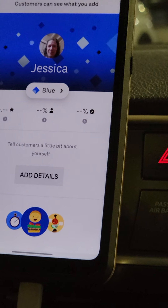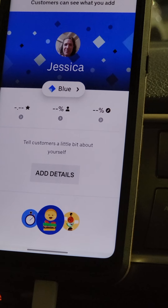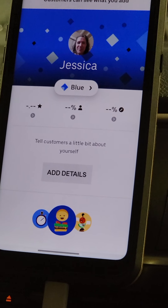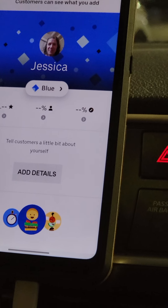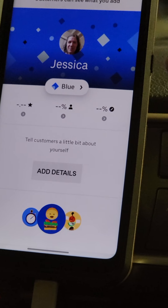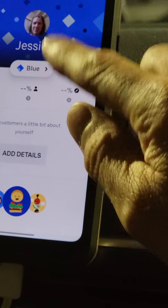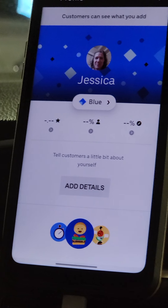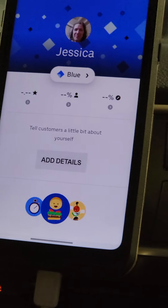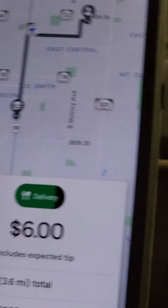As a Diamond driver you can cut in line at the airport and get back in front of the line after a short delivery — there are a few benefits. It starts out at Blue, then Silver, then Diamond, and it mostly has to do with star ratings and keeping acceptance rates high and cancellations low. You can also build a profile here to share information with passengers and customers.